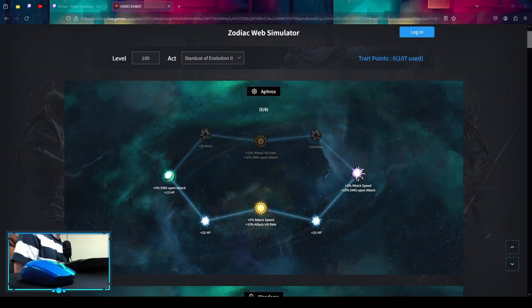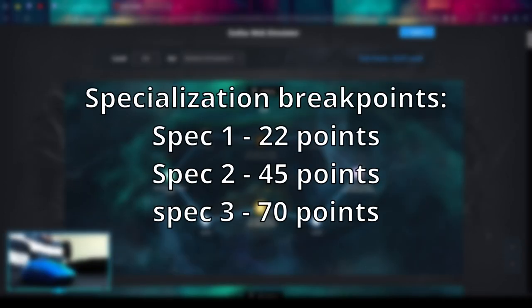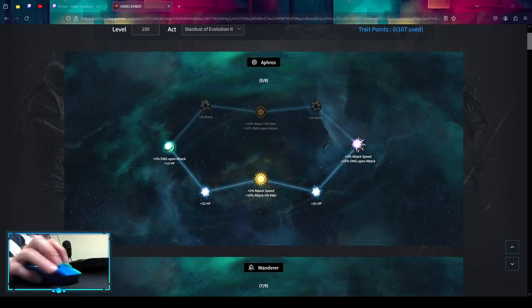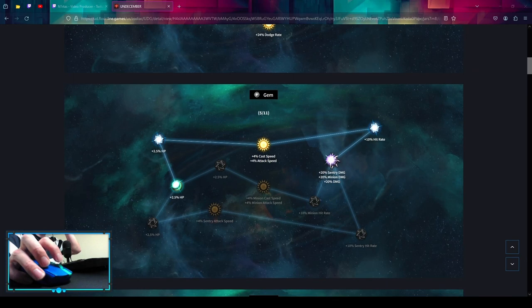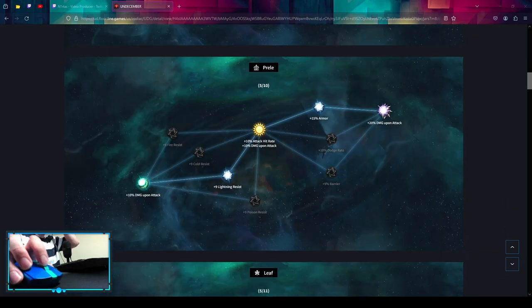For zodiacs there is one important thing to remember: you always want to spend your points first on two specializations. That's going to happen at 22 points, at 45 points, and at 70 points. So let's start with Aphros, into Wanderer, into Gem, into Prella.